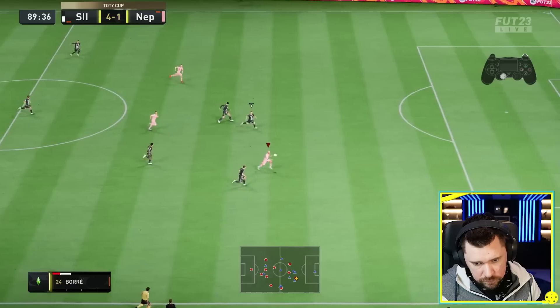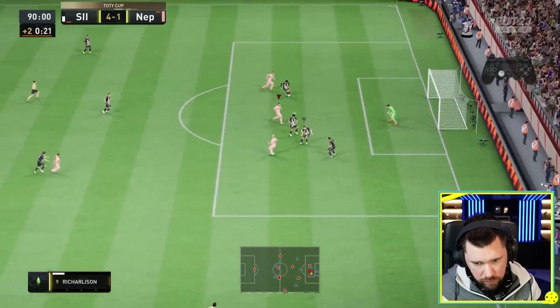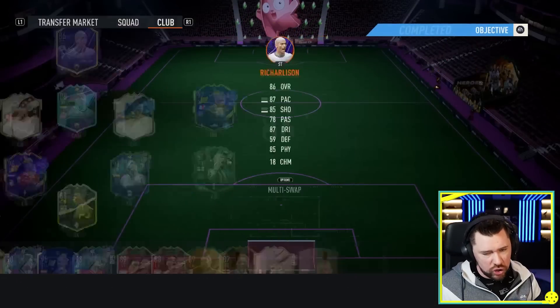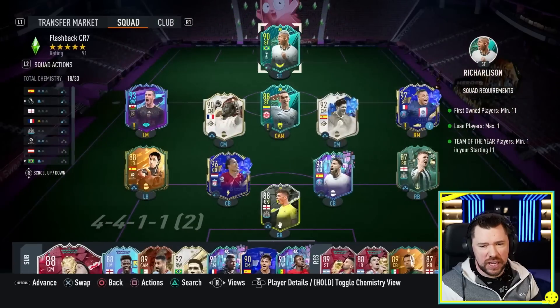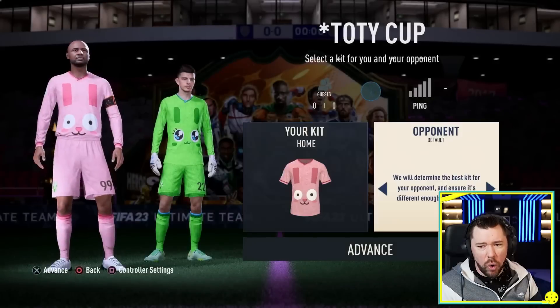Here's Boré. Richarlison finally scores a goal. After just one game with the OTW Richarlison, I've decided I don't want to play another game with him. The question of is 90 Richarlison worth 450k coins — I think the answer is no. Is he better than a different version of himself? Yes. That 86 Richarlison is just awful.